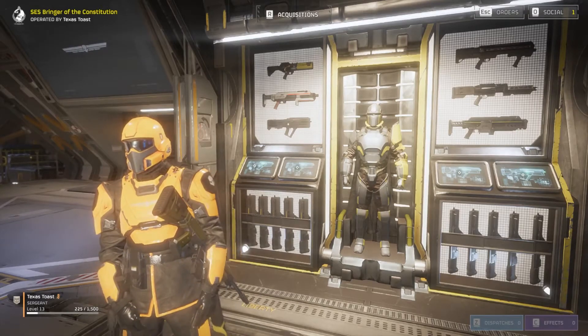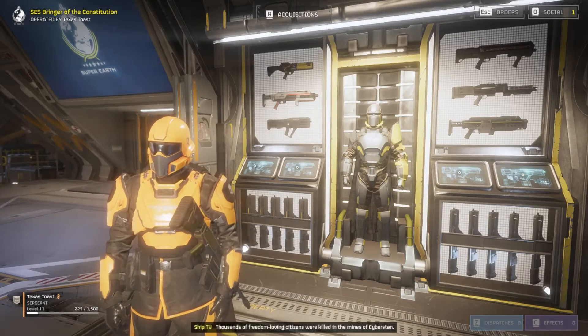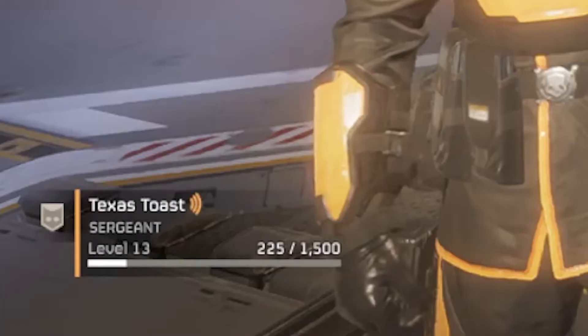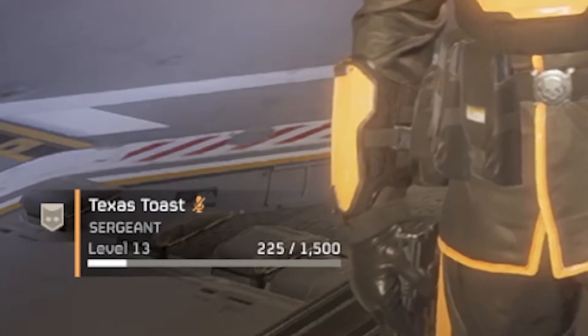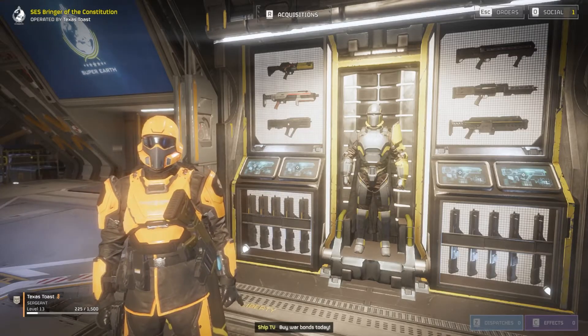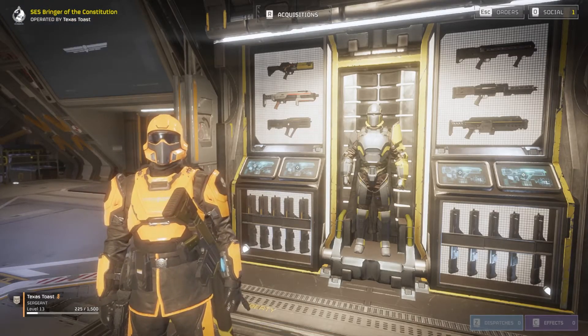Here's how to use your voice chat in Helldivers 2 on your computer. All you have to do is hold the Caps Lock button, and then this symbol will come up to show that you are speaking to your team. Once you let go of your Caps Lock button, it is going to be muted, so you have Push to Talk on.